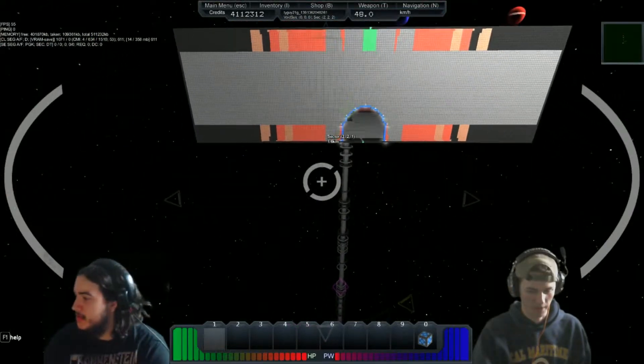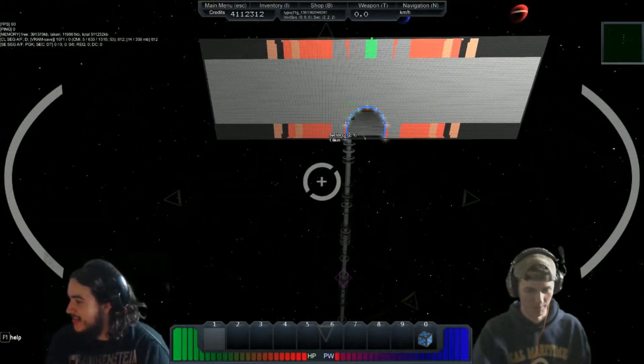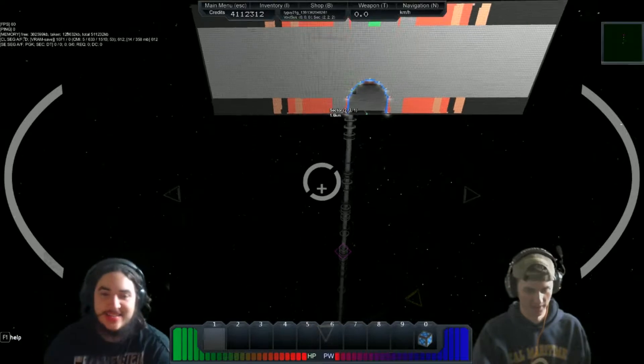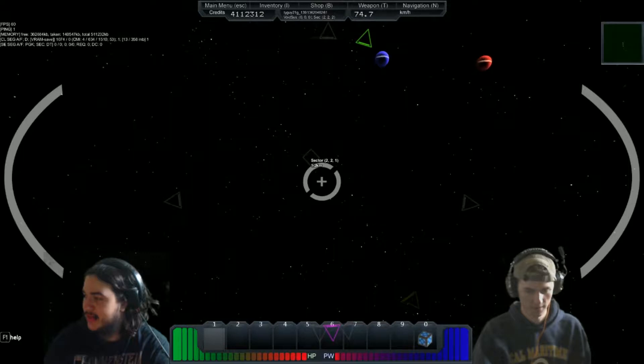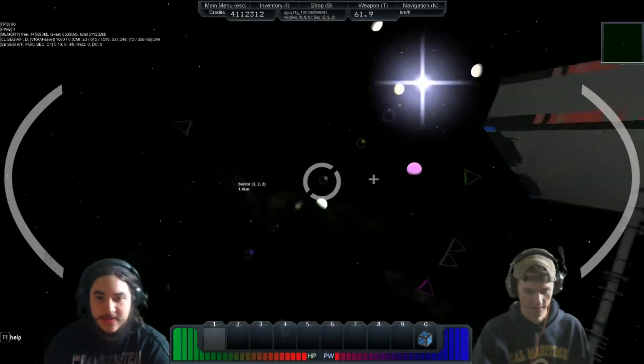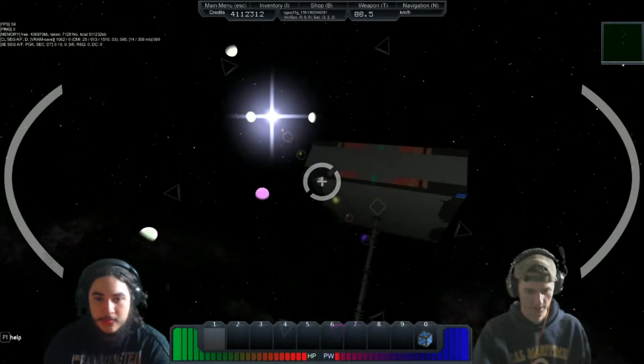I need to put on some engines because this thing doesn't have any. Anyway, this is at the server spawn 2-2-2 power. I don't have any — I gotta put on some power plus really quick so I can move this behemoth. Just get on one nice long power plus. Alright, perfect. Power plus initiate.